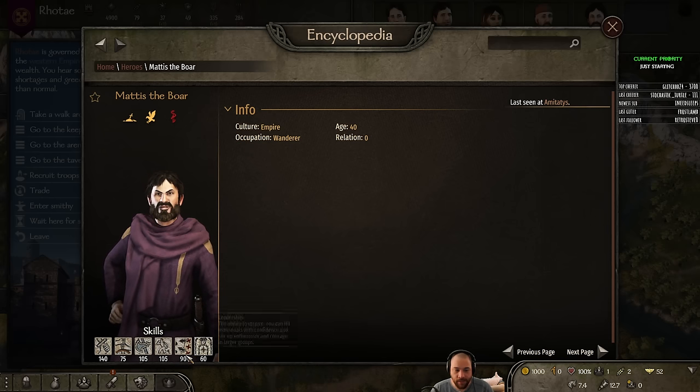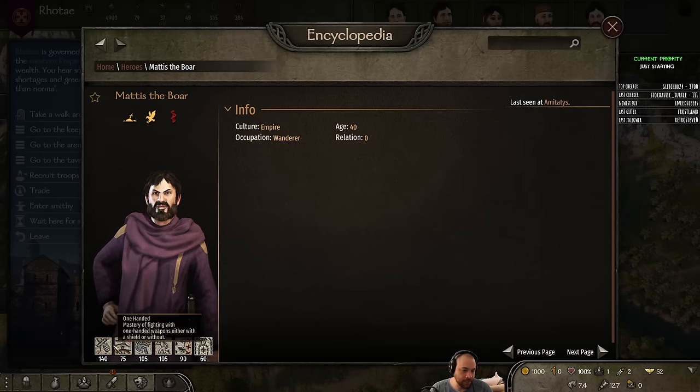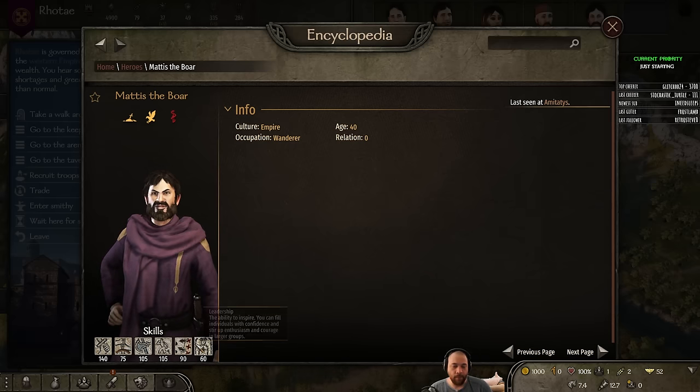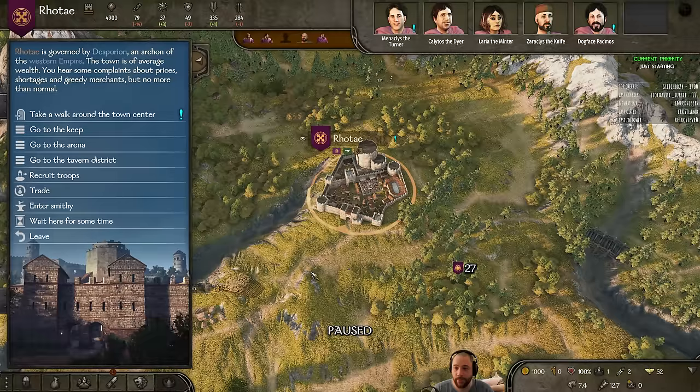We've met Manus the Boar, who is honest, daring, but cruel. We're looking for people who are honest and merciful, generous and kind, as a requirement. If we did hire Manus the Boar, he has skills that would lend to our party — none are necessarily party skills, but looking at him, he'd have been okay at being his own leader. We'll get into that much, much later.